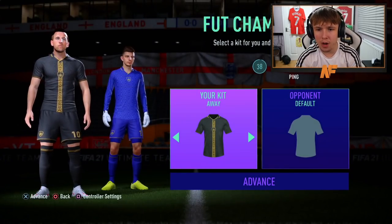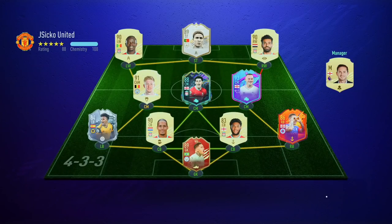It looks like we've found ourselves a new opponent and their team is not a bad one. He has got Baby Eusebio, Mane, Salah, De Bruyne, Curtis Jones, Rooney, Dama Traore, Joe Gomez, Van Dyke, Tavernier, and also Ederson in goal. It's going to be a hard challenge but we've got a good team as well — our team is pretty sick. Let's see who wins and see if we can get a win with this rainbow team.